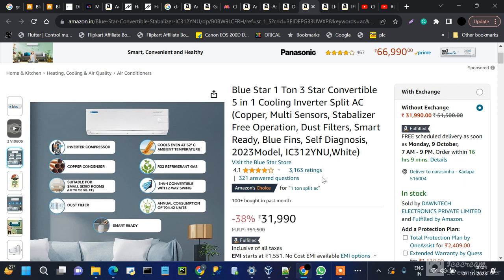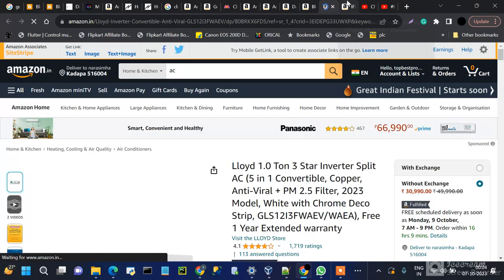Hi friends, welcome to the channel. I am talking about three ACs around 30,000 rupees. I am using Blue Star, Lloyd, and IFB — these are the best ACs I am comparing.